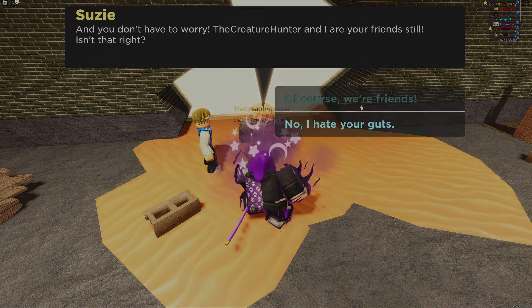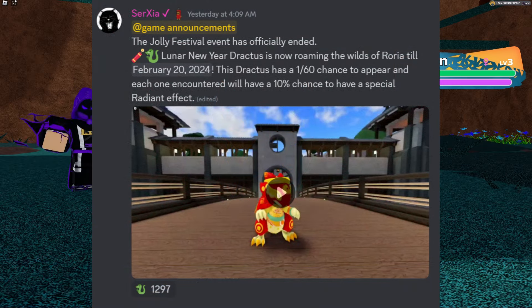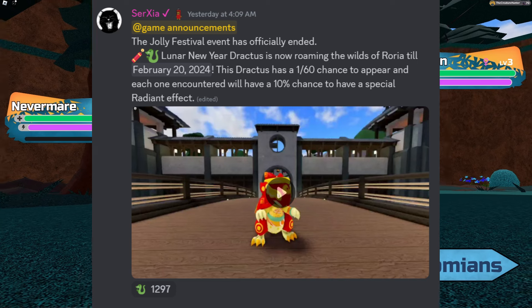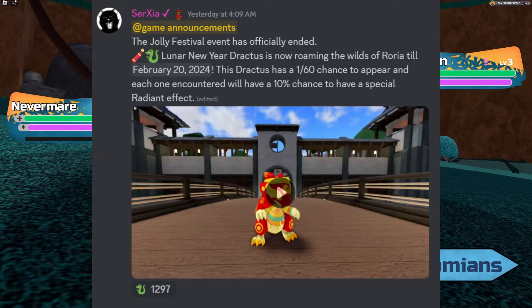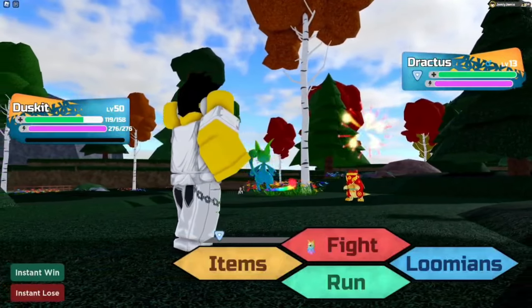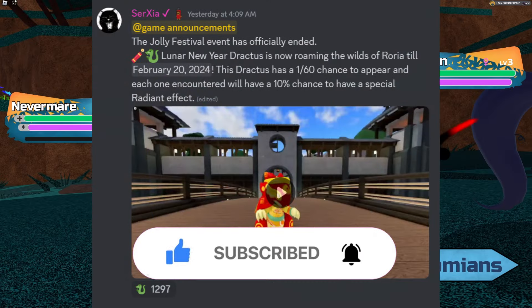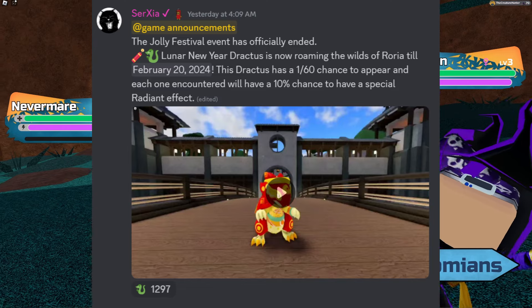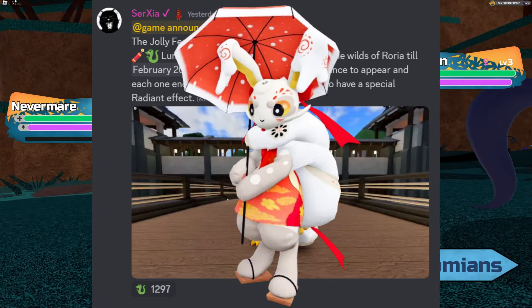Next up, Lumion Legacy has recently started their brand new New Year's event. Basically, for this year, we have the Year of the Dragon — Chinese New Year is a really big part of Lumion Legacy as of recent. We've seen a lot more celebrations of different holidays. The brand new reskin that has been added for Lumion Legacy's Chinese New Year is, of course, Seadrake. I think this is a really cool idea because it is, obviously, the Year of the Dragon. Drakthus and Seadrake just look really good. If you guys want to hunt this thing, it is a 1 in 60 chance to appear, and it has a 10% chance to have a special Radiant — very similar to the original, I think it was called Beneke.